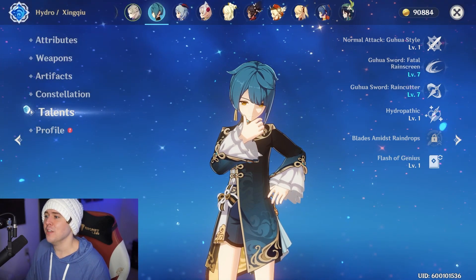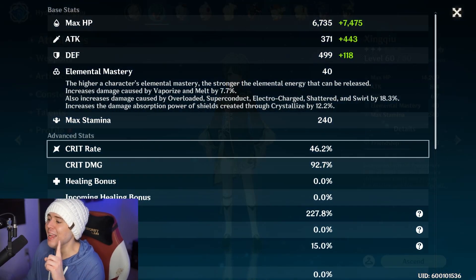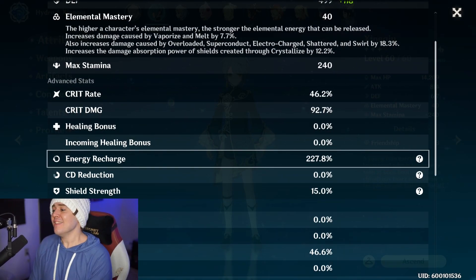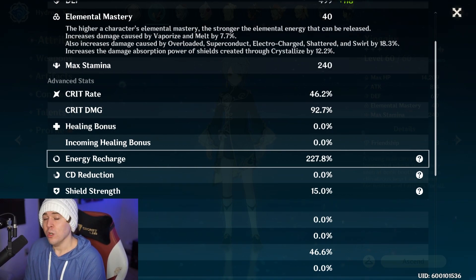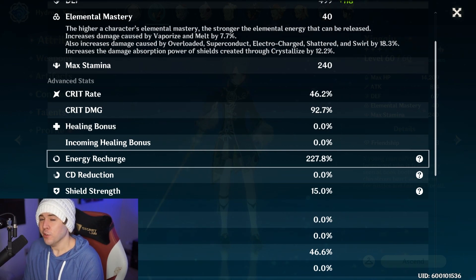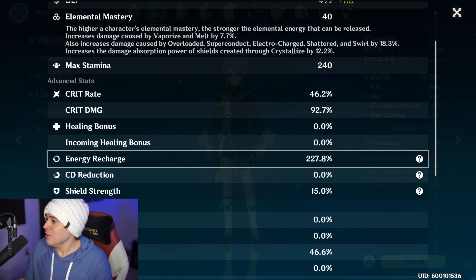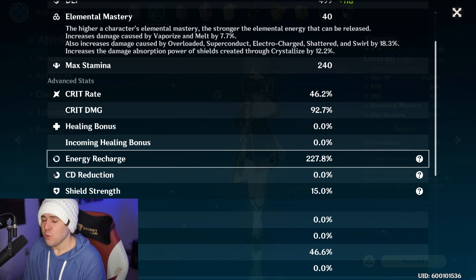The stat you need to aim for, mostly for Xingqiu, is energy recharge. How much? It depends on a couple of variables: what sword you're using, your team composition, whether you have Constellation 6, and how long you're in battle. Are you using the full 15 seconds of your ultimate? Are you killing everything before new waves spawn? Quick TLDR: aim for 200% energy recharge. You'll be doing pretty good with that at minimum.